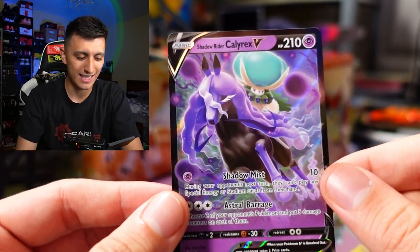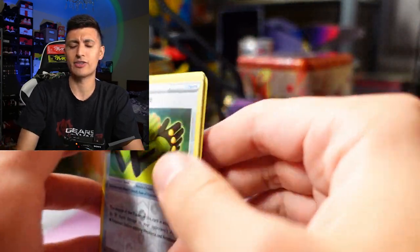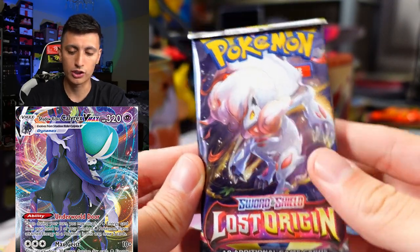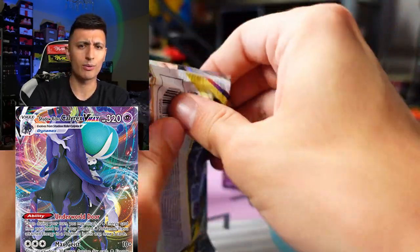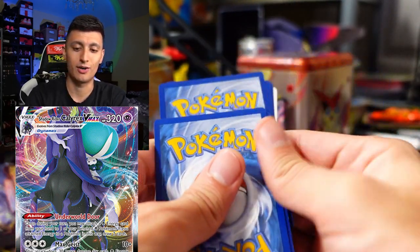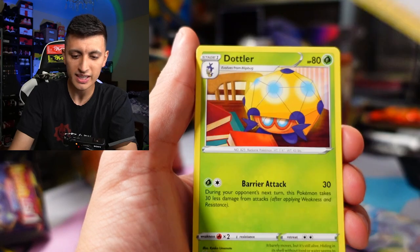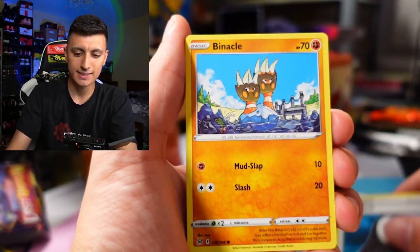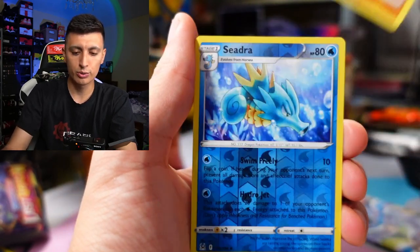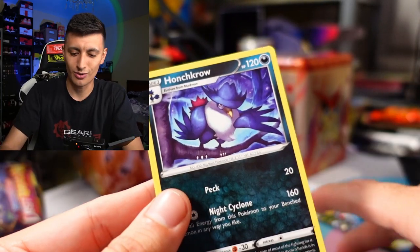At one point in time, Shadow Rider Calyrex V Max — the big brother of the V version we just pulled — used to be worth like 20 to 25 Canadian. It used to be one of the best cards in the game when Chilling Rain was first released. We've got an upside-down V Star Marker, an Inteleon, Dottler, Panic Mask, Barnacle, Ghastly, Bronzor, Sudowoodo, and a Honchkrow again.